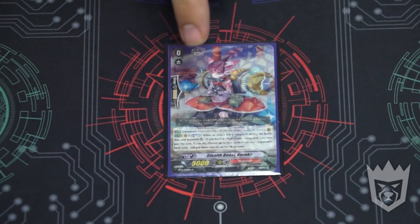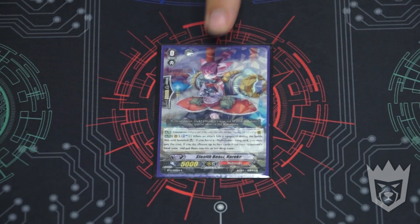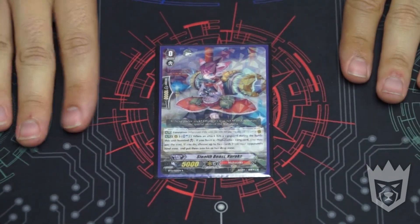Anyway, that's the basic deck profile for Nubatama. Sadly not more support, but when they do release more, we will have more goodness like better triggers. Alright guys, thanks as always — subscribe, rate, comment, and give us love and share it with your friends and family. See you guys.